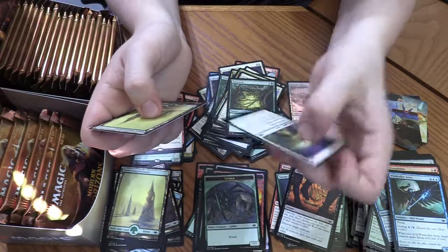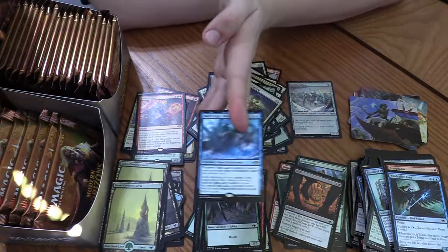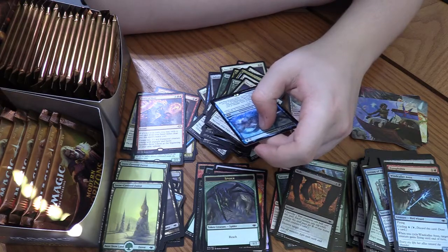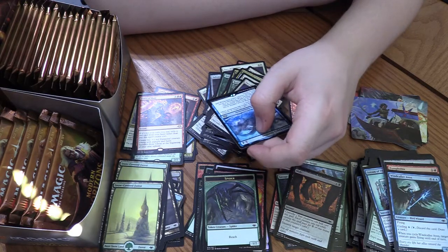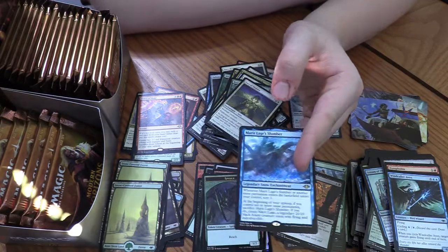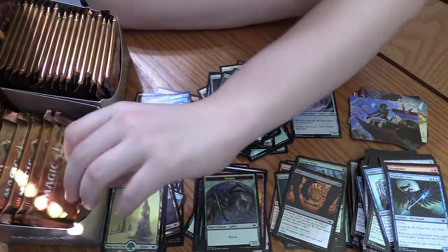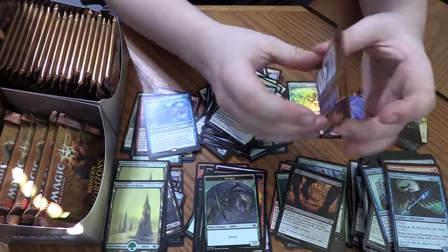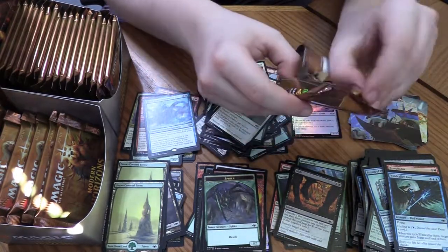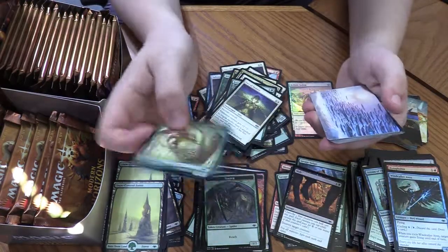Faceless Menace. Then Mystic Sanctuary — when it enters the battlefield under your control, if you control three or more other Islands, look at the top four cards of your library. At the beginning of your upkeep, if you control ten or more snow permanents, you get a Marit Lage token. I could see this maybe eventually seeing play in some kind of snow deck in Modern — maybe if they keep making more snow stuff it'll be good enough. Who knows? Gotta love these Squirrel Tokens.